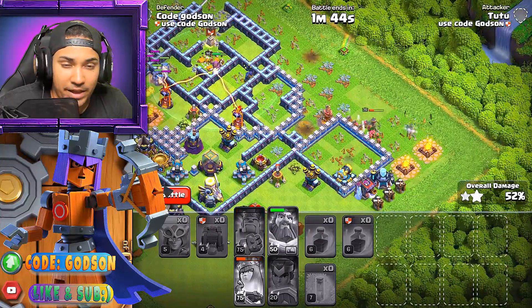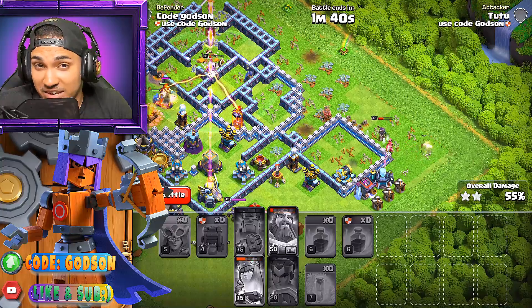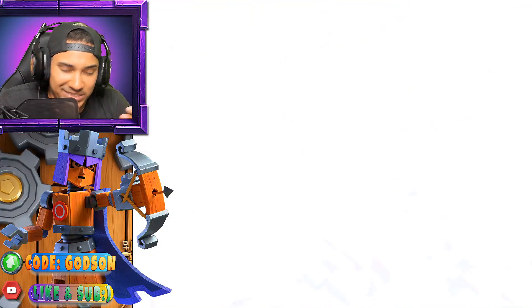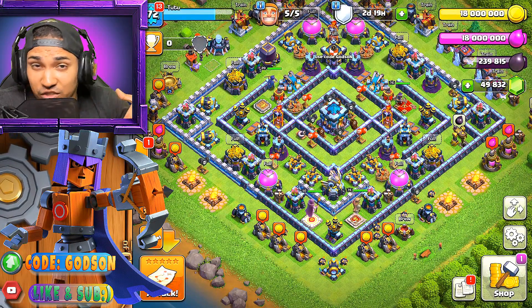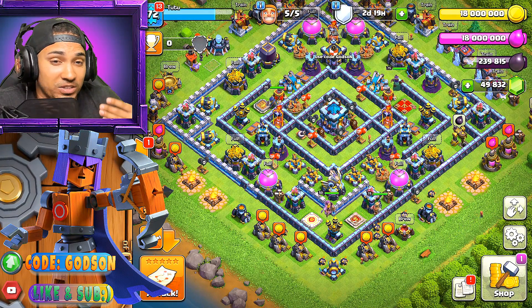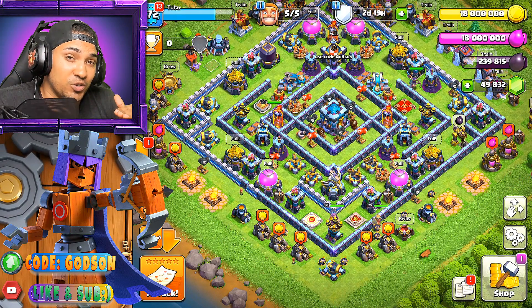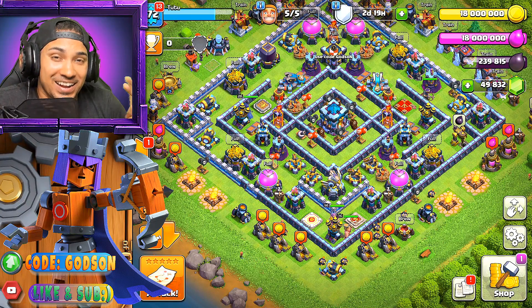I'm definitely gonna try and come up with a composition to three-star with all super witches. We'll have to see if that's even possible. But guys, there it is — the new super witch is here. What do you think about her? Is she awesome? Do you have any suggestions for me to try? Put it down in the comment box below. I'm sure we can come up with some new compositions or ways to figure out how we could use this troop. Thank you so much for watching. This is Godson — be sure to check me out on the next episode and I will see you there. Godson out.